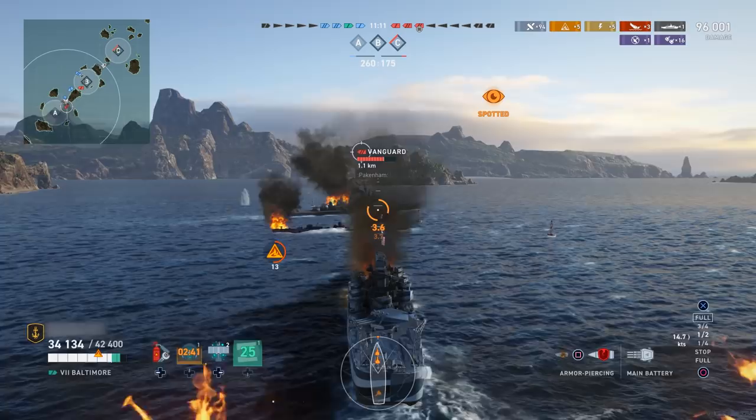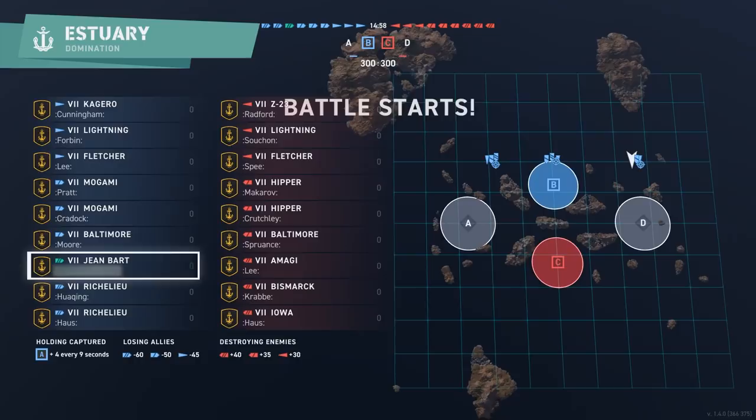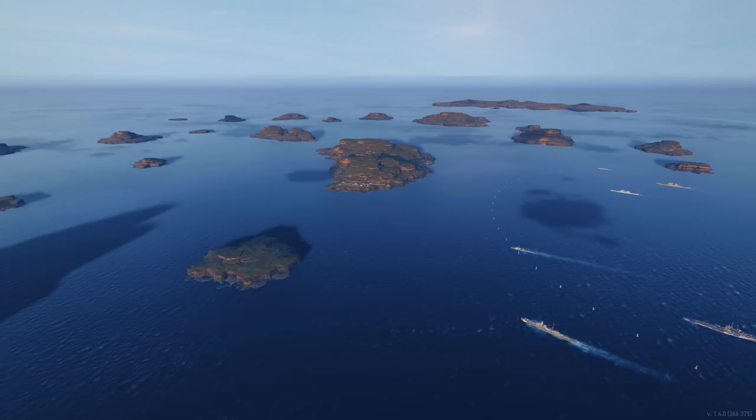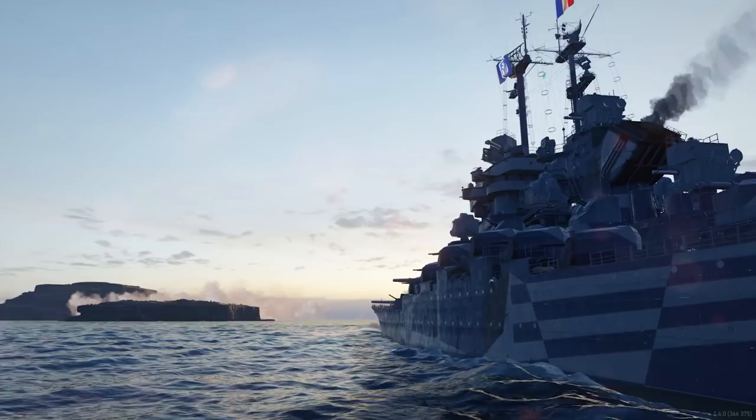This update brings a massive balance pass. Tier VI and VII ships have had several changes, including increased survivability for Tier VII cruisers. The spawn points on most maps have also been tweaked to give you more freedom in maneuvering by delaying initial spotting. For more details, check out the patch notes.